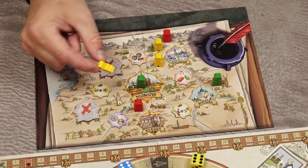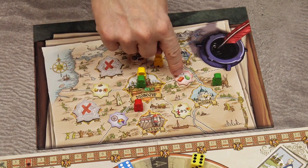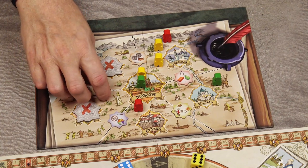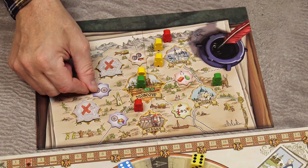If you place your contractor in Moscow, you can choose any of the 5 available specialists — in this example, even this one. Then refill the empty space with a new tile drawn from the bag.